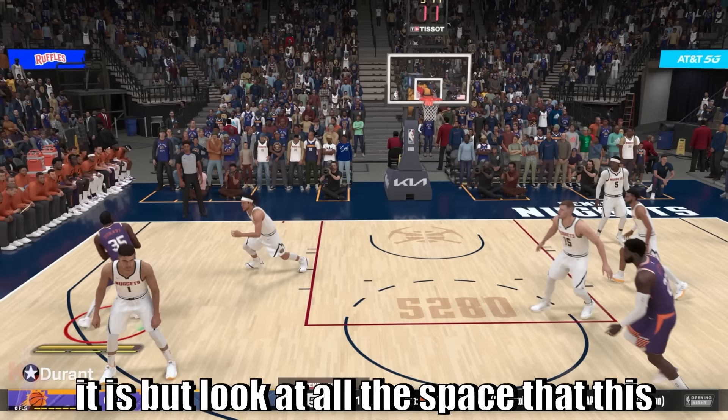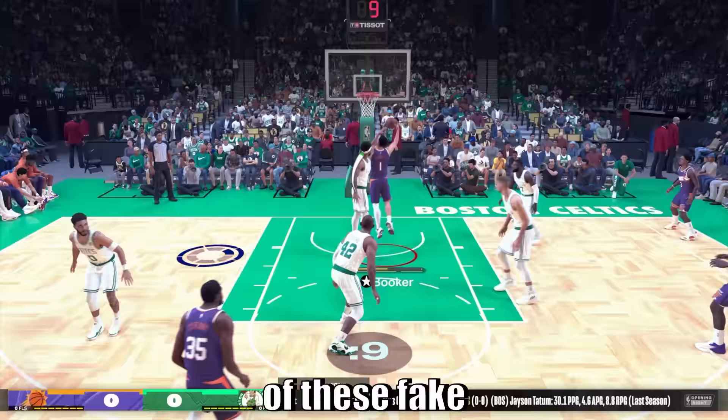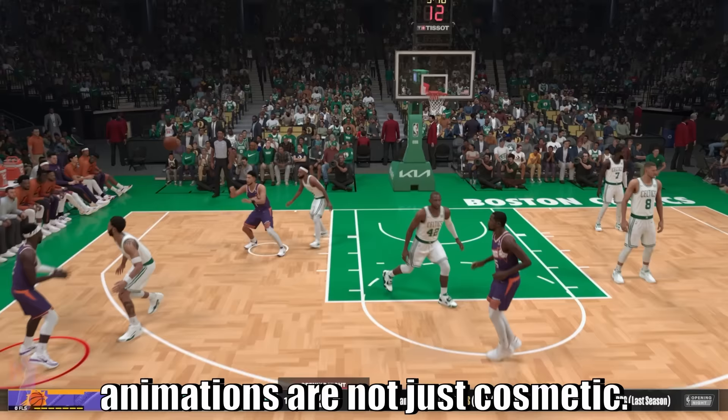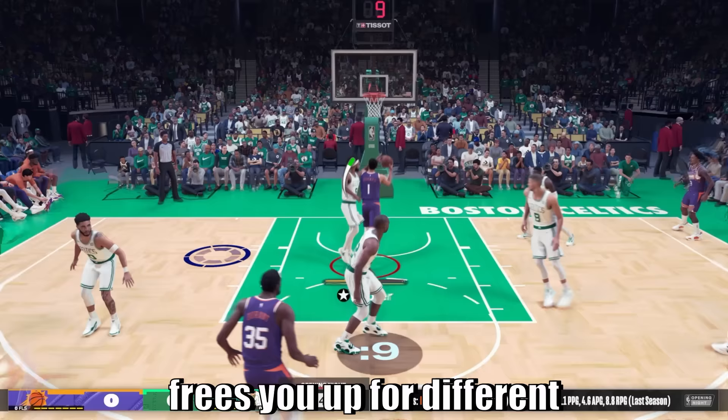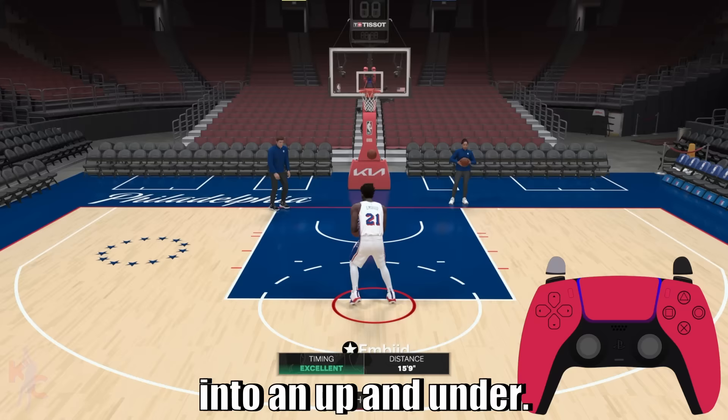Now these are hard to time, and the farther you are from the basket the more difficult it is, but look at all the space that this created against Aaron Gordon — he basically couldn't react. So these jab steps, shoulder fakes — a lot of these fake animations are not just cosmetic. They're important in setting up your combos because they create stun animations which frees you up for different counters out of the post. For example, this shoulder fake allows me to create some space into that post hop jumper into an up and under.